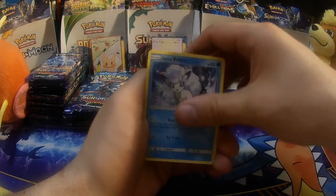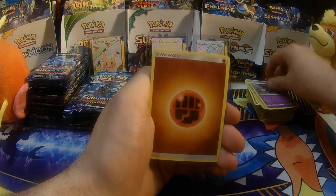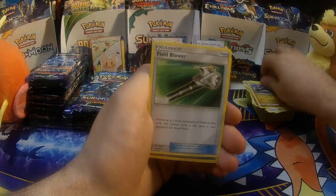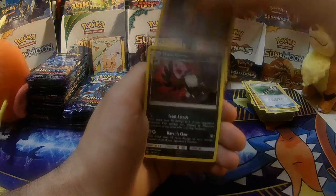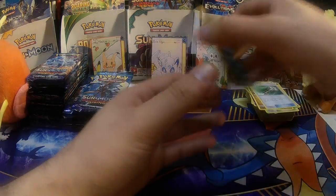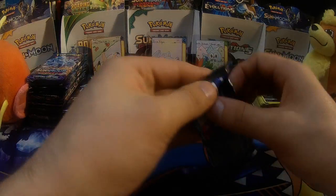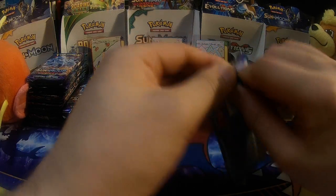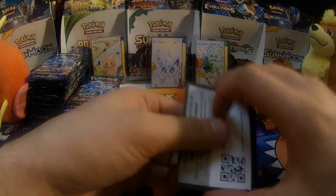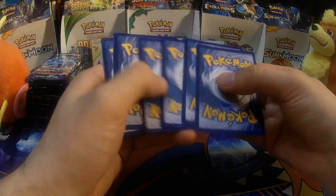Pancham, Vulpix, Chansey, Stufful, Trubbish, Fighting type energy, Rockruff, Hakamo-o, Field Blower, Energy Recycler, and Houndoom. On the day I'm filming this, I just uploaded my previous video — the 12 Guardians Rising Booster Pack opening. Go back and watch if you haven't — it is pretty darn spectacular with quite a few awesome pulls.